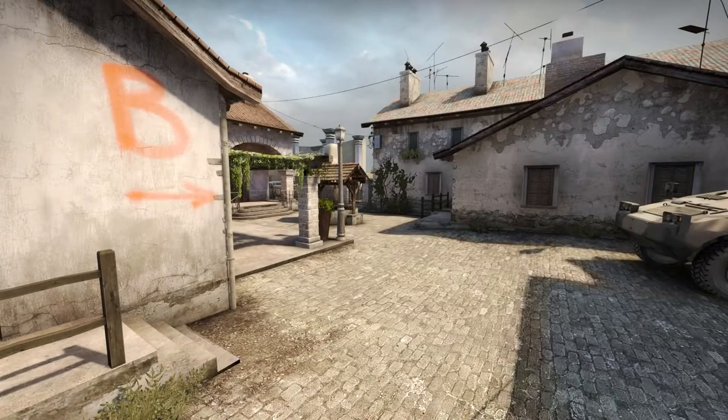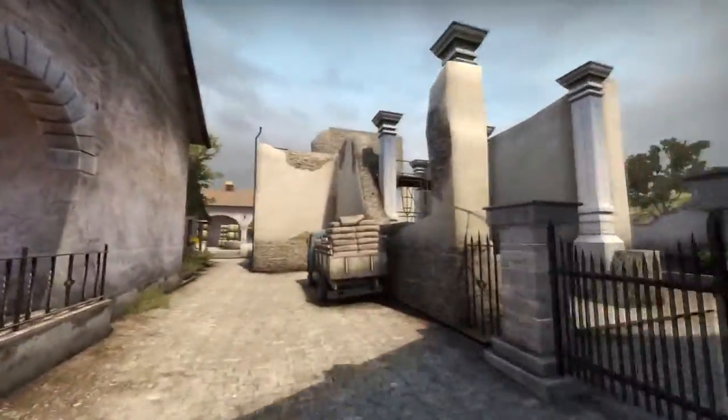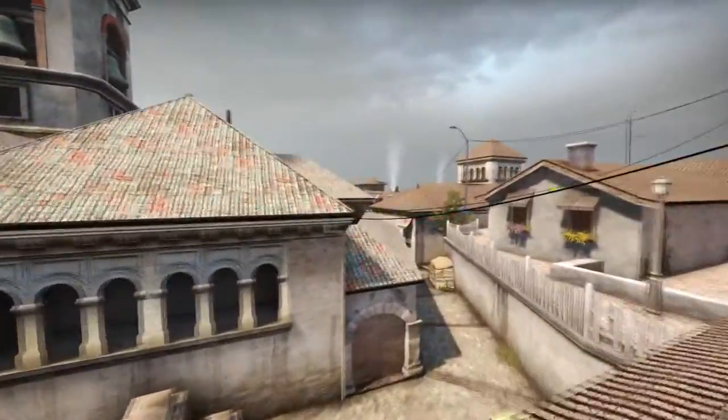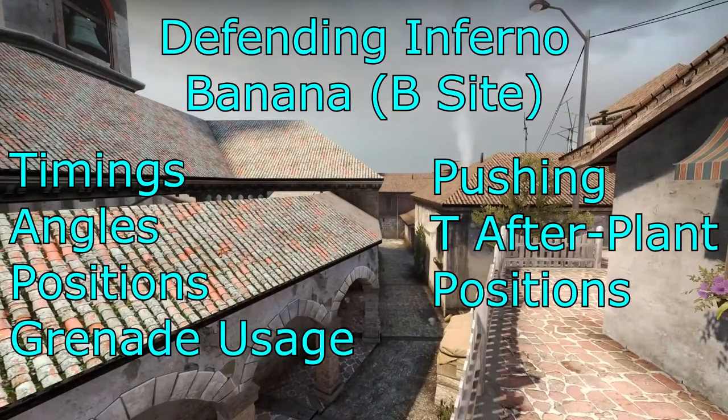Welcome to my how-to-hold video. In this video we're going to be looking at Inferno — specifically the Banana and the B bombsite area. This is going to be a long video but we're going to cover both the aggressive and defensive holds of the B bombsite. We're going to look at timings, angles, positions, grenade usage, pushing, and after-plant positions as well.